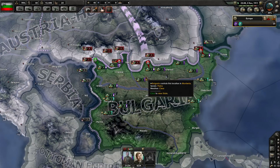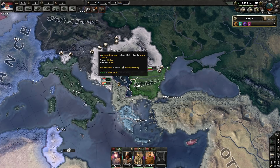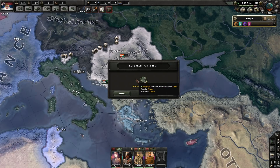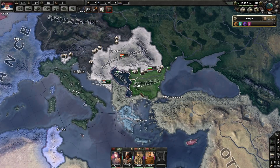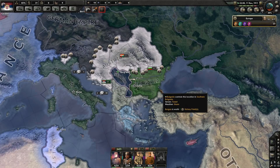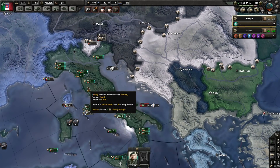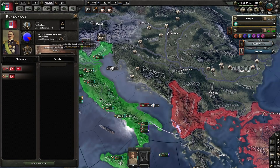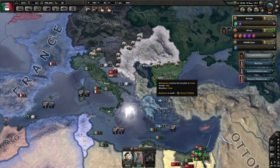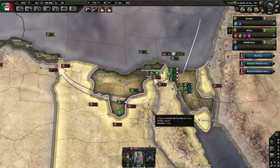The Bulgarians can now commit their entire army to fighting the Austrians. The Serbians are at war with nobody — that's very strange. They're going to have to go to war with Bulgaria; they don't have a choice. Italy declared war on the Ottomans — it said Kingdom of Italy, even though Italy is just labeled as Italy currently. The white peace thing is strange. The Italians are invading Egypt pretty heavily now. Have they taken Cairo? No, but they're working on it.